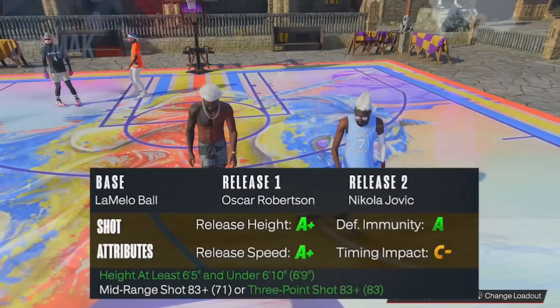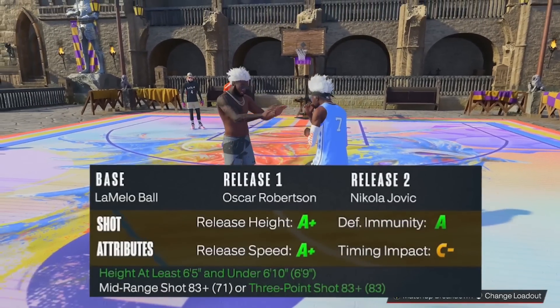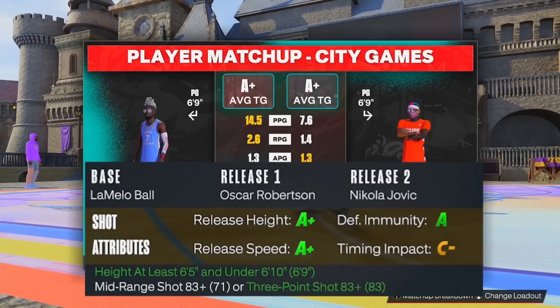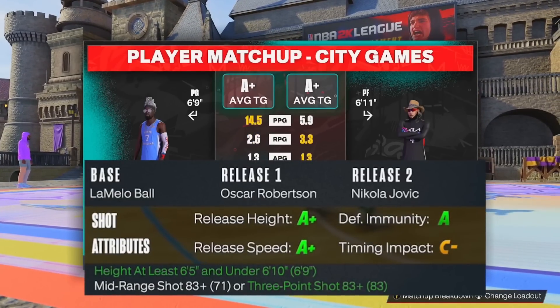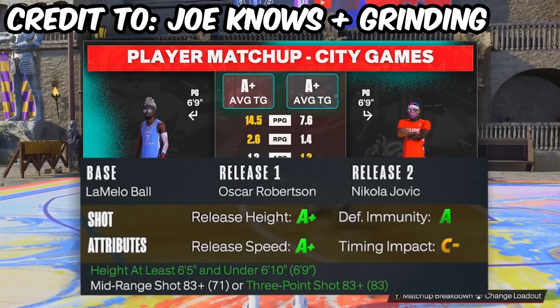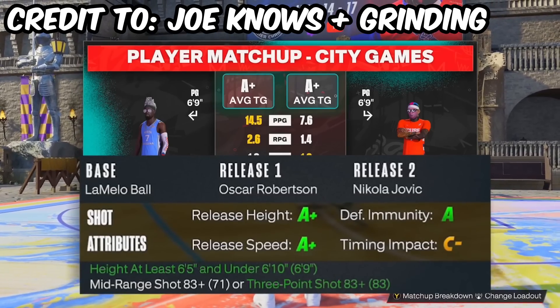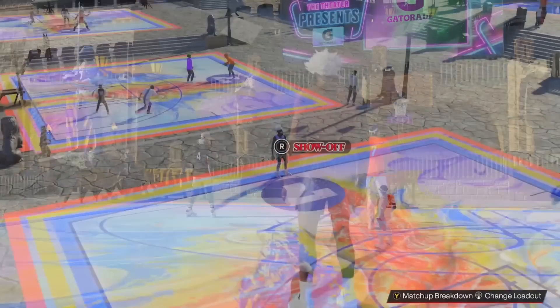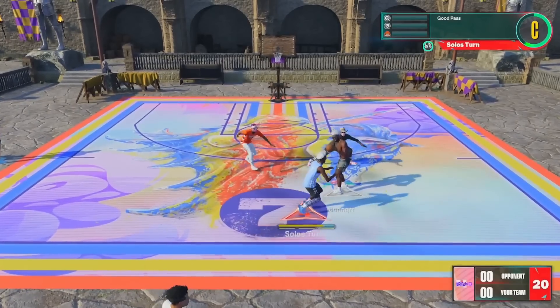Heading into game number three: jump shot number three is base LaMelo Ball, release one Oscar Robertson, release two Nikola Jovic, 100% speed, 94 to 6 blending. This is Joe Knows' favorite jump shot — he was hyping it up in his video. Grinding also uses base LaMelo Ball as his favorite. So this jumper's got to be pretty good, right?